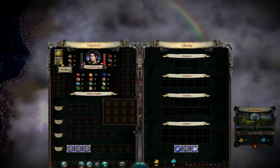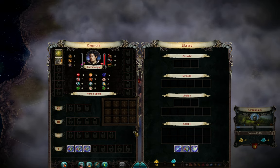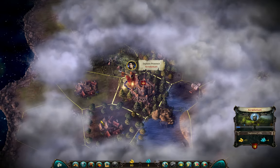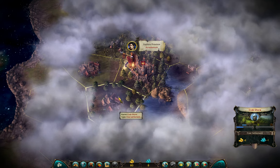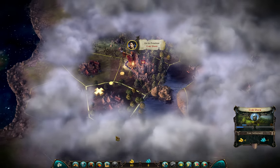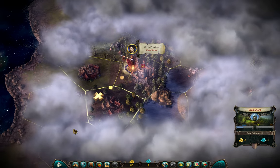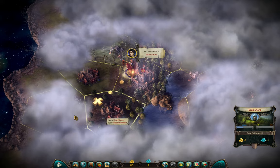Our first skill for our hero is Discipline, which means our units will have one extra HP and one extra resistance — quite decent for a first skill. Next turn we will go into our first fight. So this is it for the first video. I hope you enjoyed it and I'm looking forward to seeing you in the next one. See you next time.